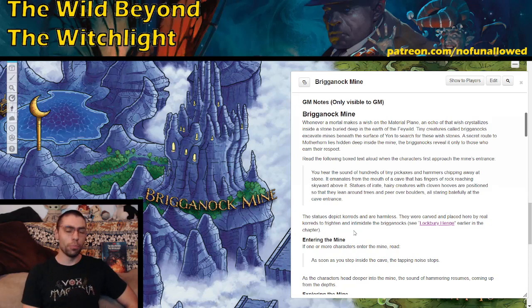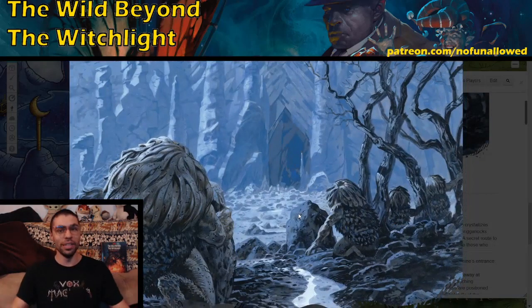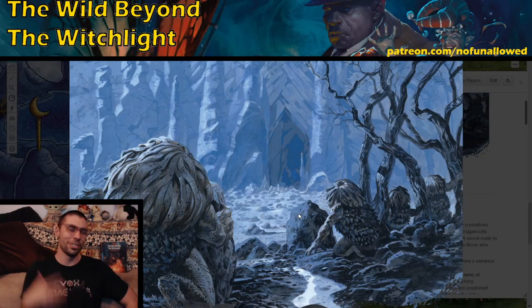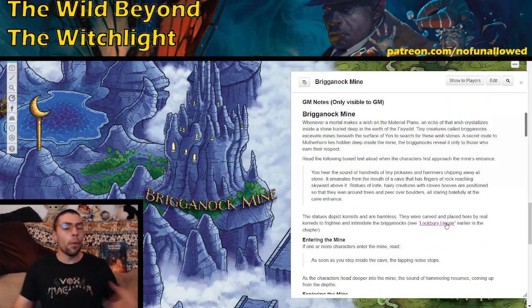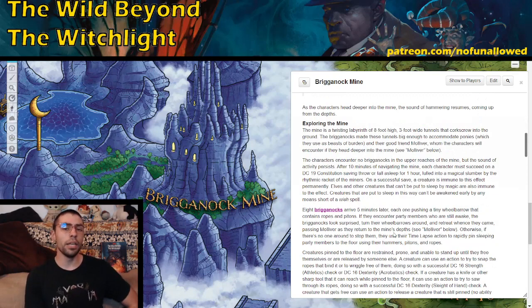For our next named location, we have the Brigandrock Mine. Your players may arrive here first or because they think it's the way to go. There's a pretty nice art handout here that's quite creepy. If your players haven't interacted with the Chords before, seeing weird stone creatures built to stare at this entrance would be deeply unsettling. When your players arrive, they hear hundreds of pickaxes and hammers chipping away at stone — but as they enter the mine, the tapping noise stops. That's because your party is being lured into a trap.